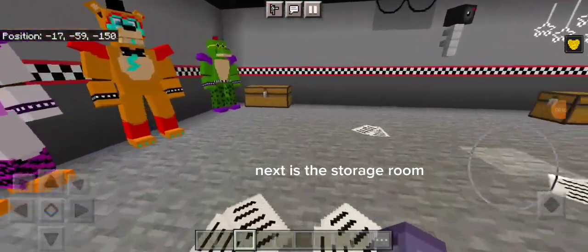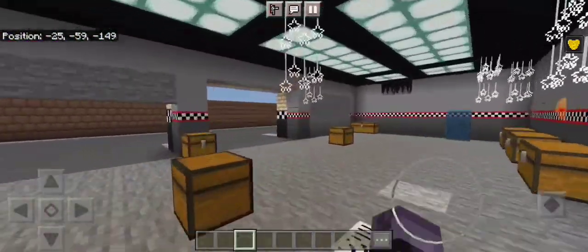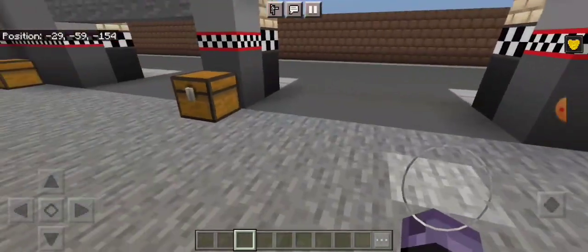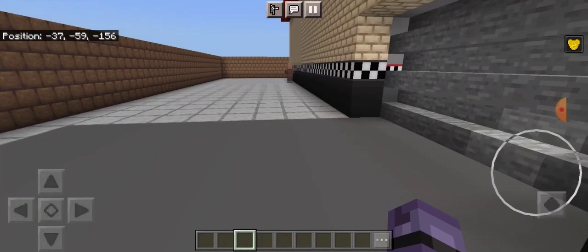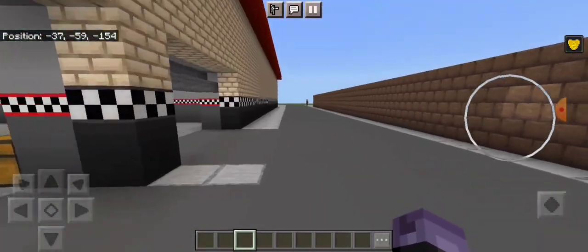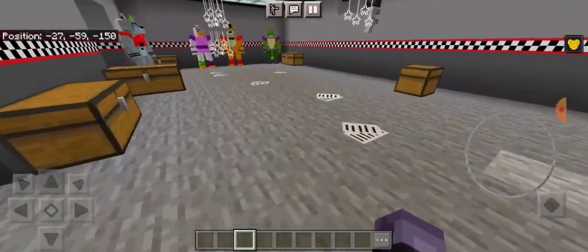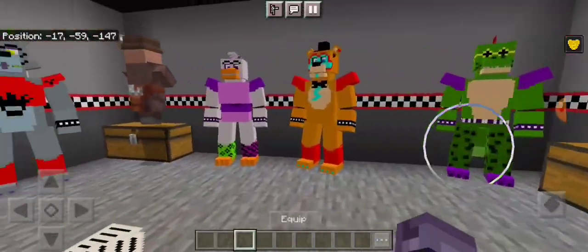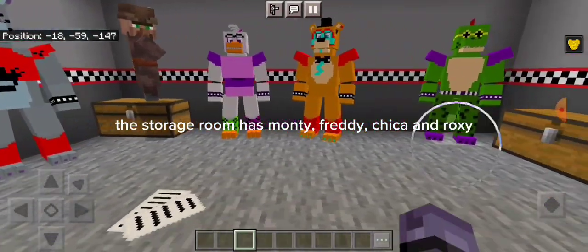Next is the storage room. The storage room has Monty, Freddy, Chica, and Roxy.